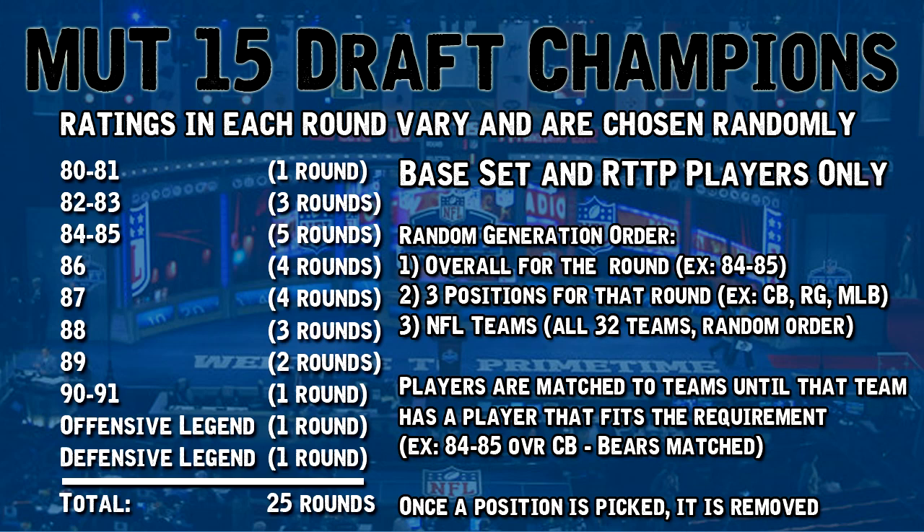The first round in this draft was actually an 84-85 overall. Once that's picked it comes out of the rotation, leaving 24 rounds left. The way I pick players is I randomly generate three positions for each round — so in the first round there's a cornerback, a right guard, and a middle linebacker. Then I generate teams for each one, and whatever team it is, as long as that player fits the overall — in this case the Bears fitting an 84-85 overall cornerback — Tim Jennings filled that role.